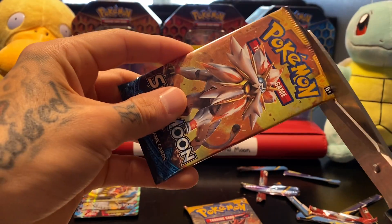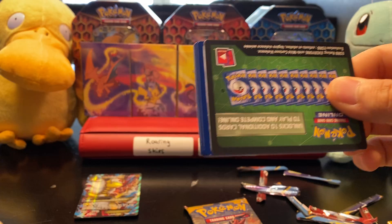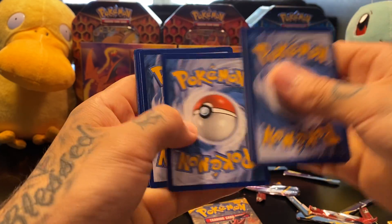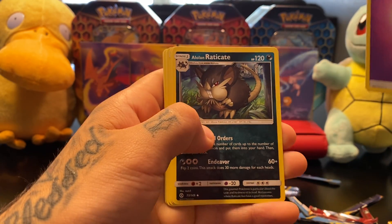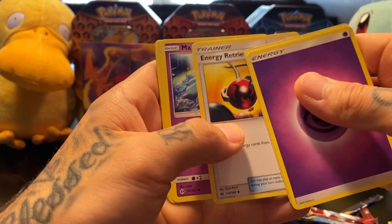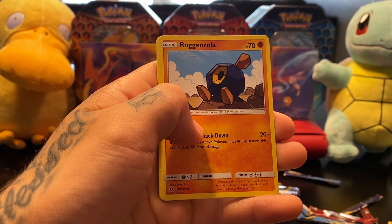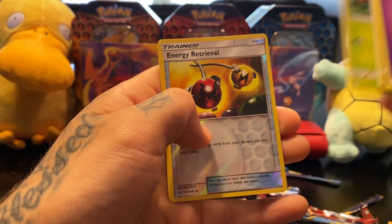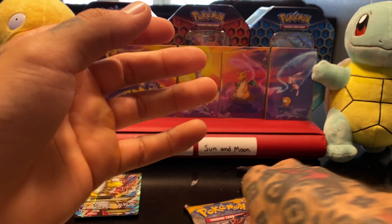We're down to our last two packs, you guys. Second to last right here — try to get a good pull, something good. Go with Psychic. Alolan Exeggutor, Wishiwashi, Energy Retrieval, Mareanie, Roggenrola, Alolan Ratatta, Chinchow, Paras, Energy Retrieval Reverse Holo, and a Masquerain Non-Holographic Rare.